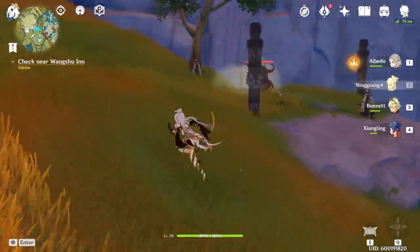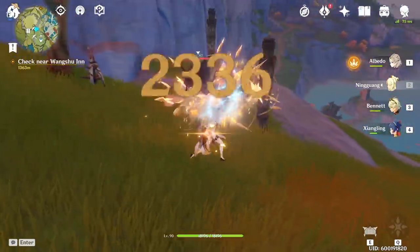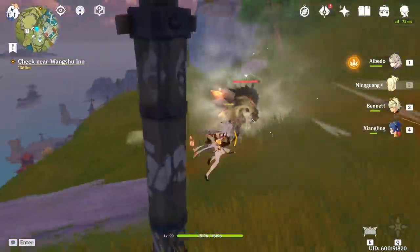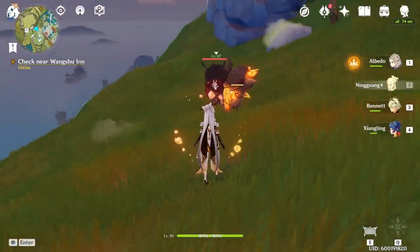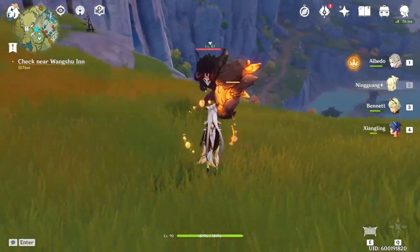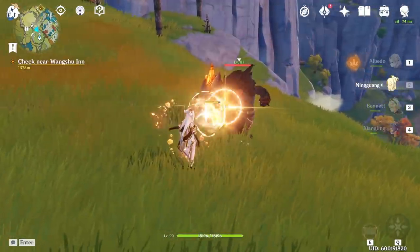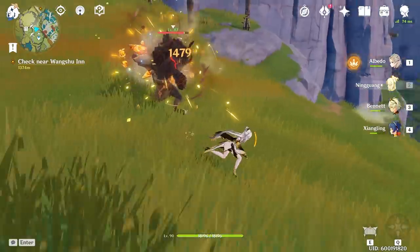Here's how it works in-game. I shoot my normal attack — two little missiles — and you can see the Star Jades appear around my character. I shoot another one, and I now have up to three Star Jades, which is the maximum until you have the sixth constellation. If I do one charge attack, you can see all the Star Jades fly up and hit the enemy, and I have no more Star Jades on my character.